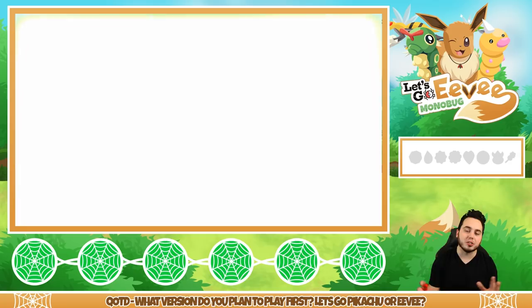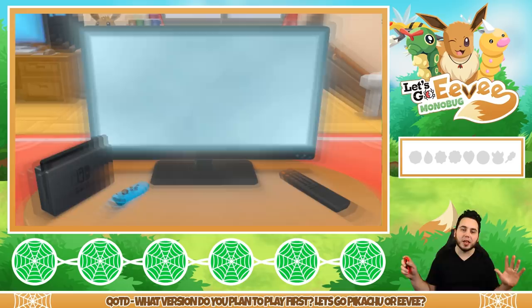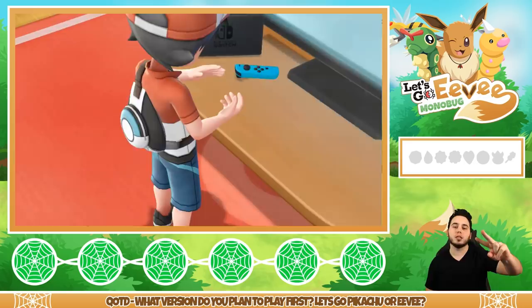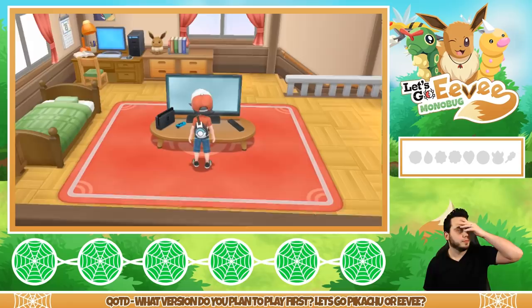Let's talk about this whole bug thing, because a lot of people are probably like, aDrive, why are you doing a bug-only playthrough? For those who don't know, before I started doing Pokemon on YouTube, when I got X and Y I did a bug-only playthrough as my first playthrough. Same with Omega Ruby and Alpha Sapphire, and Sun and Moon. I got Ultra Sun and Moon — I did a ghost-only playthrough. Anyway, I'm going to do a bug-only playthrough for this game to kick things off.